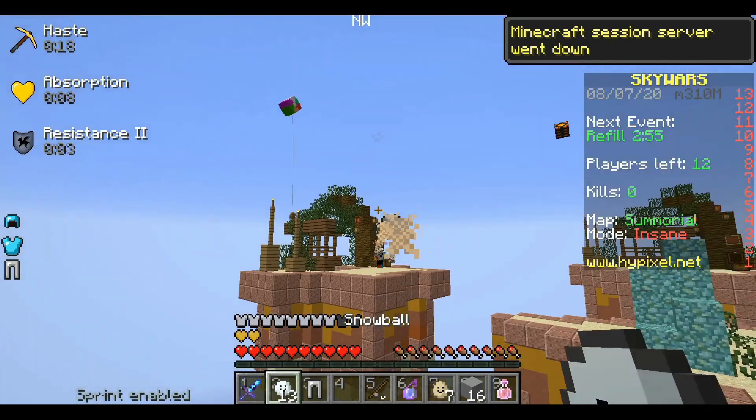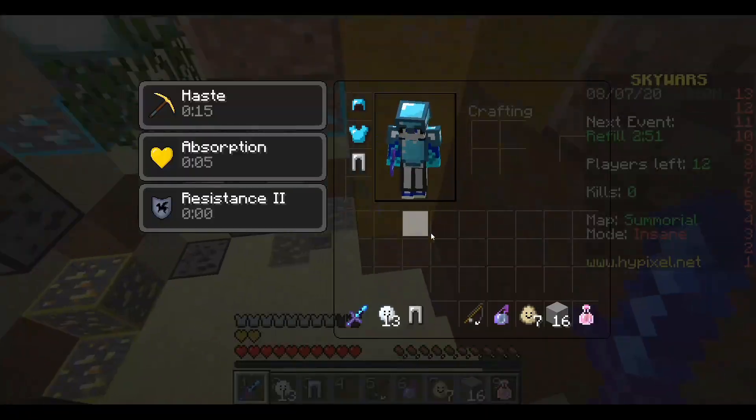Eggs are happy — look, there's little smiley faces. Snowballs are happy. I put a little smiley face on a sword. It looks upside down, but whatever.